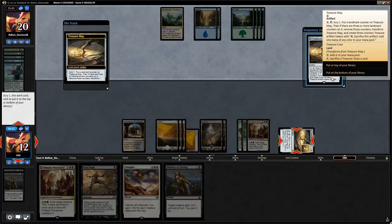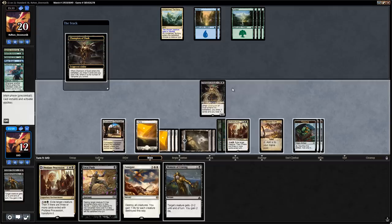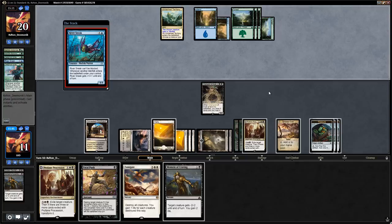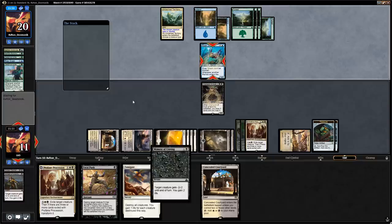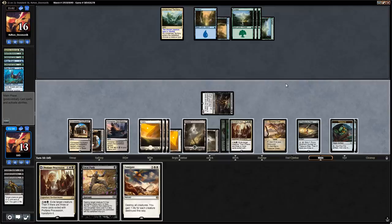We're looking to find a way to close out the game. Champion of Dusk is what we draw — just draws us one card but can start clocking the opponent. End of turn we draw with Treasure Cove. River Sneak is fine — we use Treasure Cove first and then try to gain some life back with Moment of Craving. We attack for four, play Treasure Map, and say go.